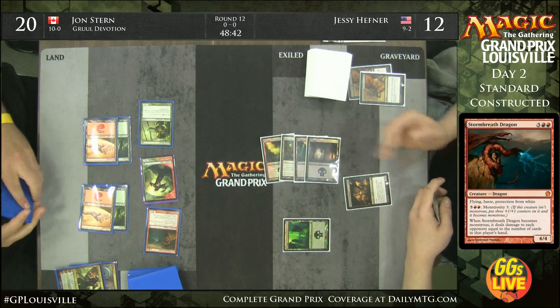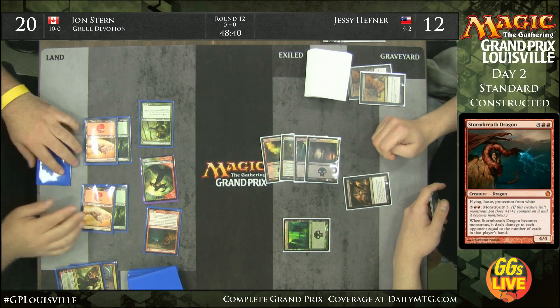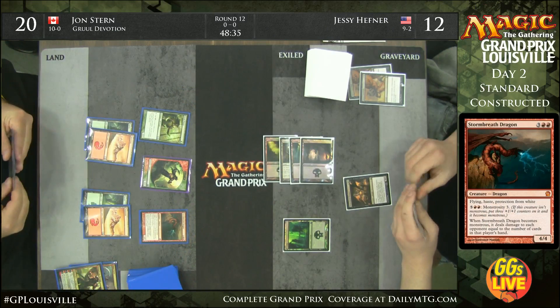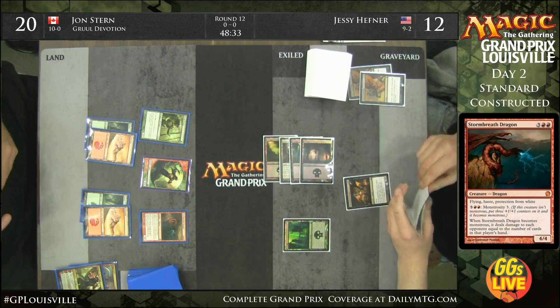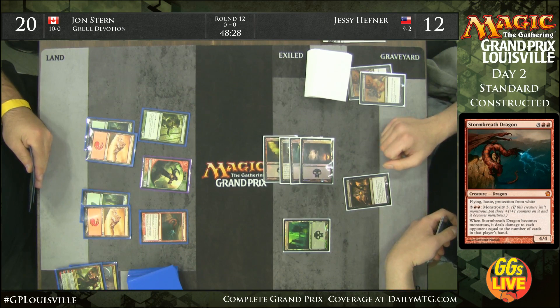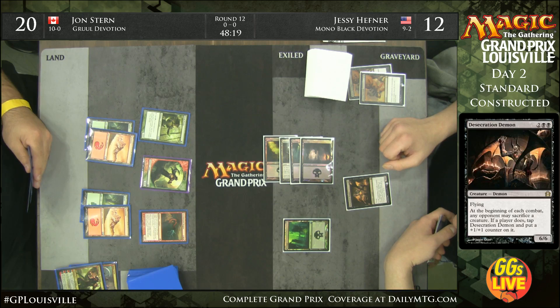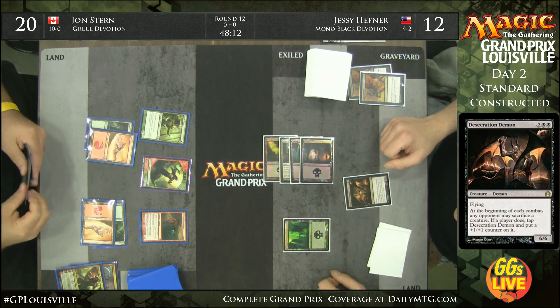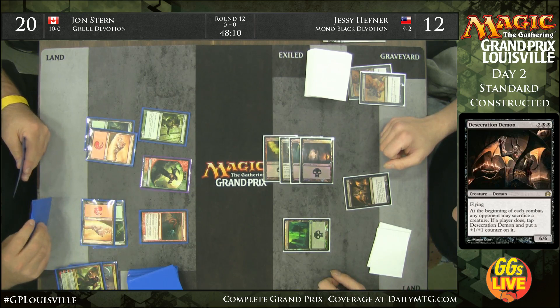Here's a Desecration Demon for Jesse, and that's huge. Desecration Demon is one of the very best cards in a matchup like this. All of a sudden, Stormbreath Dragon has to pump the brakes a bit.